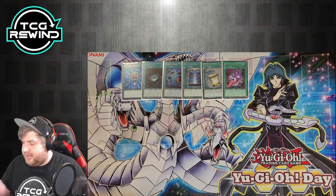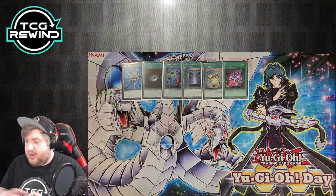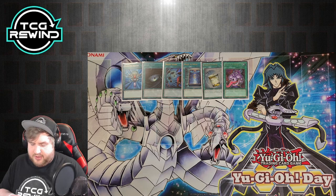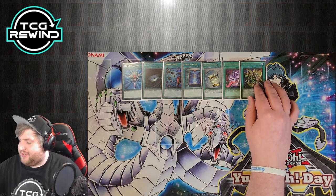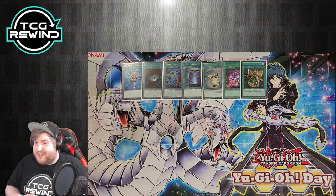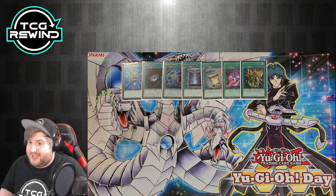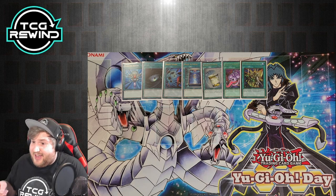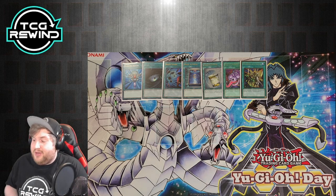Pot of Avarice is really important — because you're synchroing and comboing off so much, you run through cards really quickly, so this becomes live fast and Karakuri lets you get a draw two, which feels really good. My Body is a Shield is a bit weird to run. It didn't come up a ton in tournament, but it gives you safety. Karakuri hates interruption, so having one copy can prevent that interruption from ruining your day — you don't get Torrentialed, and it plays around Herald of Orange Light when going against Agents.